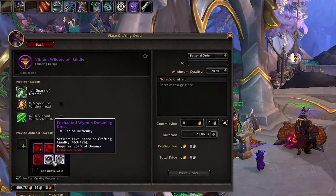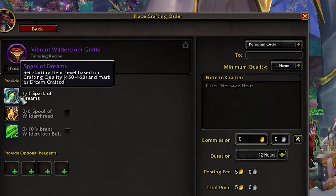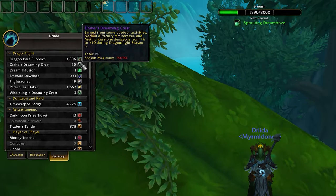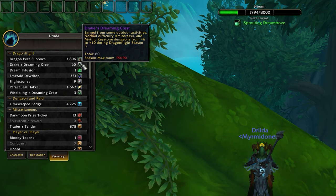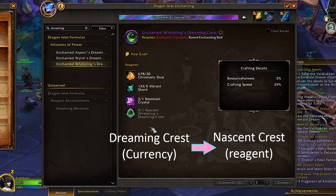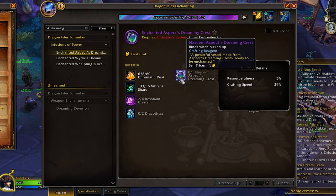The Wyrm and Aspect crests are reserved for epic quality gear. This is the most powerful gear you can craft, but you also need another reagent for that — more on that in a bit. In 10.2, all crests go directly into the currency tab rather than your bags. Due to this change, an item had to be implemented to convert the crest into a reagent, allowing for easy transfer to the crafters. This is done by the nascent crest, and there are three kinds of them, one for each type of crest.